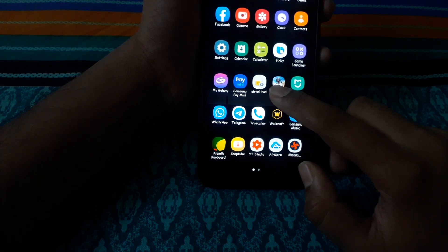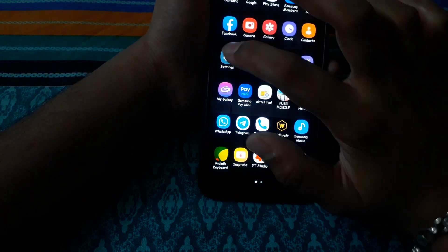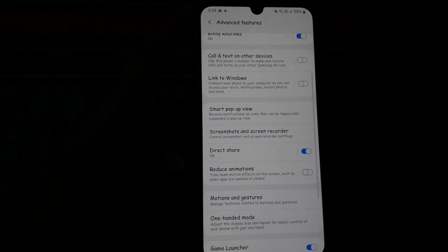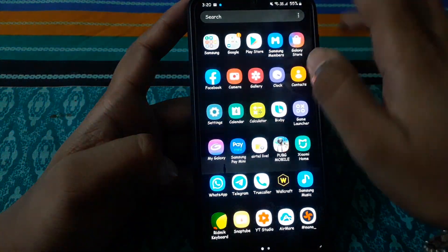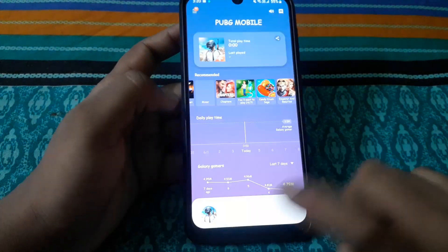Before going to the Game Launcher, click the App Info and press Force Stop. Then go to Settings and search Game Launcher. Go to Game Launcher and agree. If it is still like that, you need to restart your device.